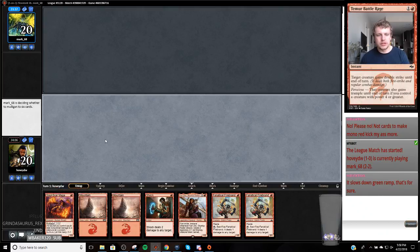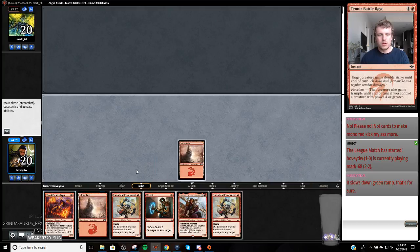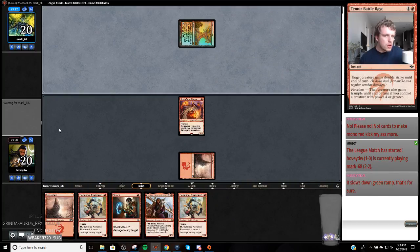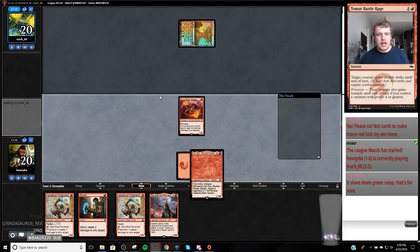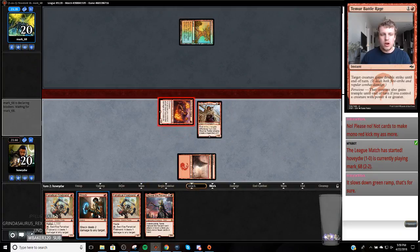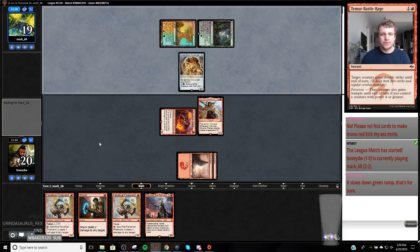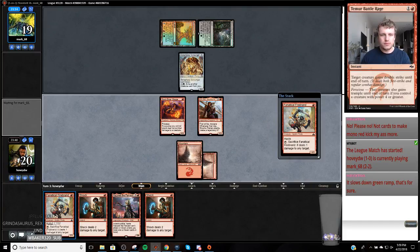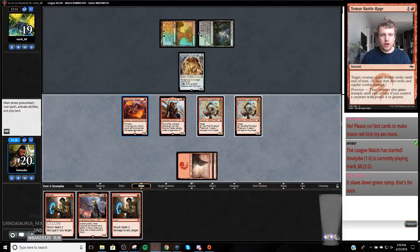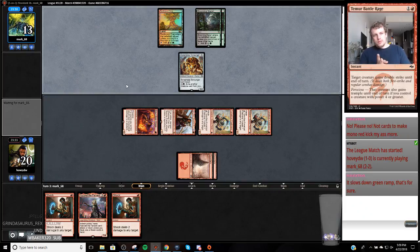I'm going to lead off on the Soul Scar Mage and just get in there. I'm going to play this - because now if they play a Servant of the Conduit, I can go Shock into Fanatical Firebrand and just have a better attack. That thing can't attack anyways, so I think we're just going to go right by it. Come in for six here.